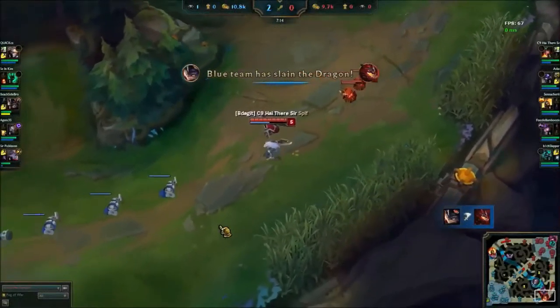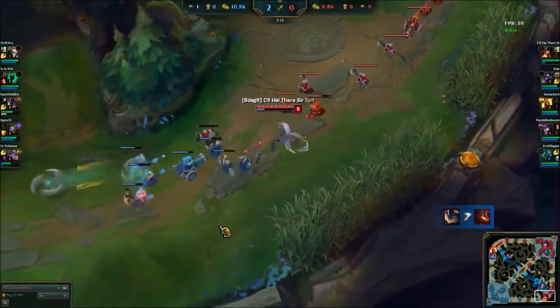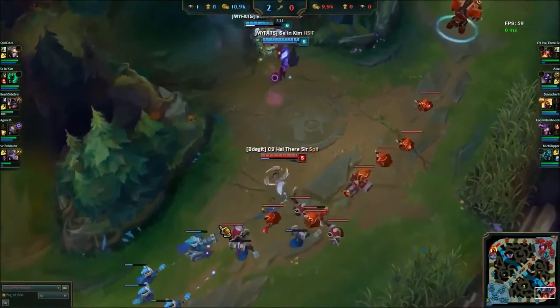In at number 2, Graham Simmer — after being alerted to the four enemies securing dragon — utilizes expert map awareness to safely make it out of bot lane and live to fight another day.